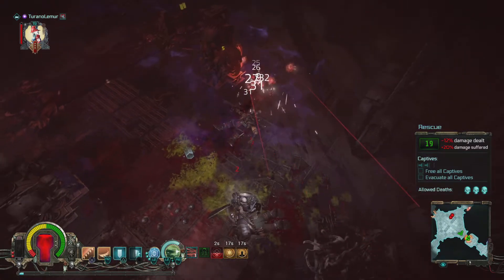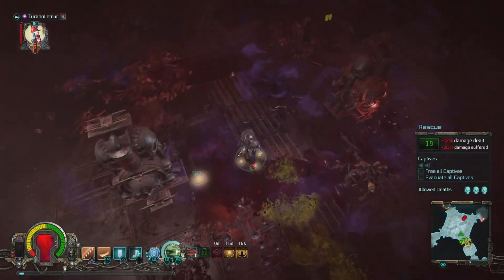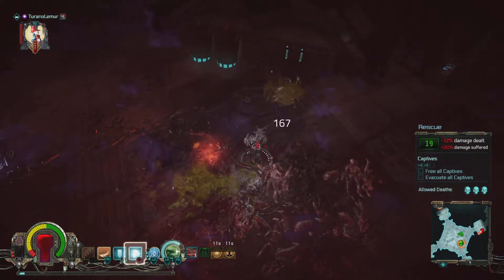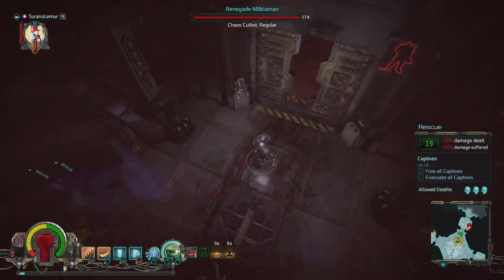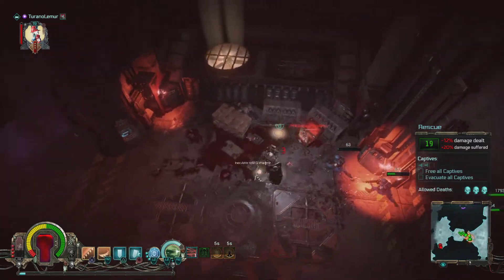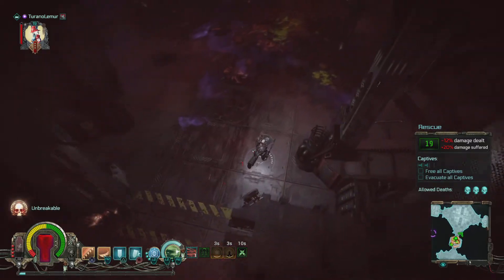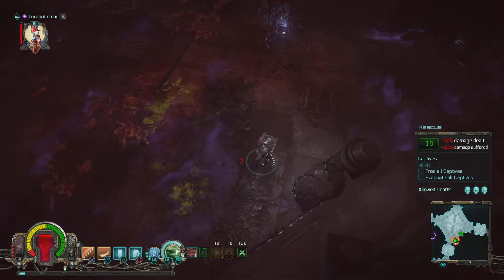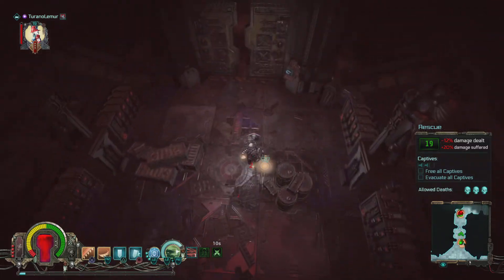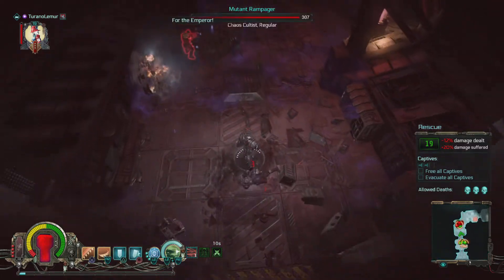I'm going to pop my inoculator because it gives me a damage boost. We seem to have handled that quite well actually. Let's kill them — come in here and kill these guys. Get the medical supplies. I think if I get them all first and then deal with whatever else, we'll have the firepower and I can take them quite easily.